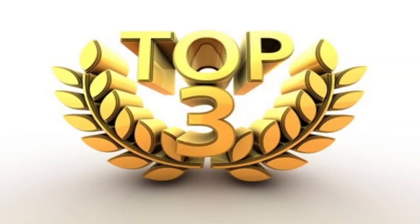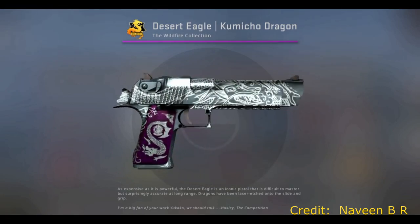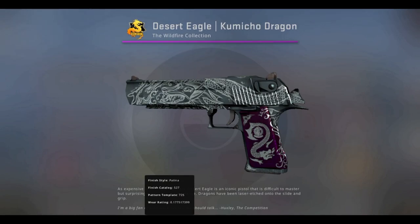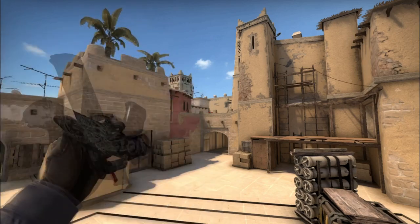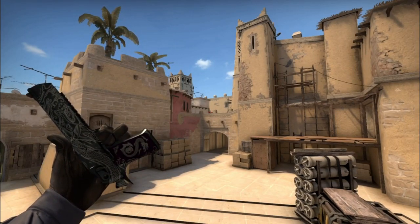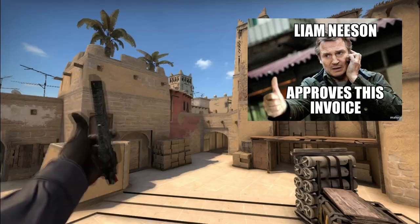Here we go — we are tapping into the top 3 Deagle skins of all time. Coming in at number 3: the Kumicho Dragon. Maybe it's because I'm a big sucker for Japanese culture, but I think the artwork on this Deagle is just breathtaking. The way the dragon flows on the barrel of the gun, as well as the smaller dragon on the handle on top of which there is a dragon eye, is just perfect. And don't even get me started on the color combination — it's just pretty.